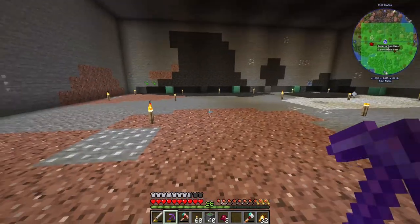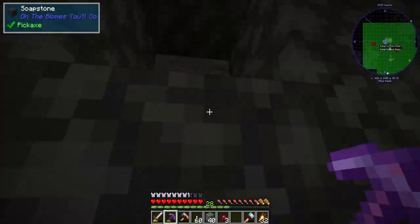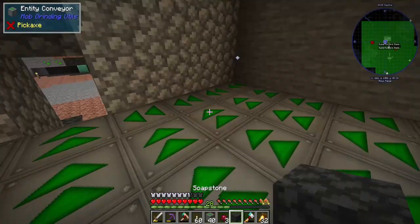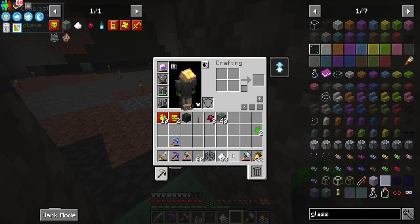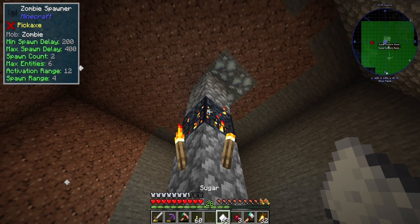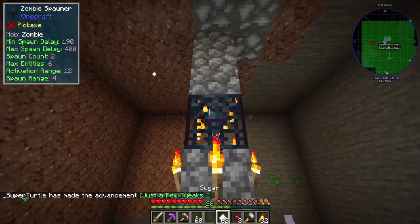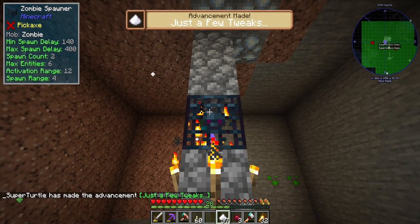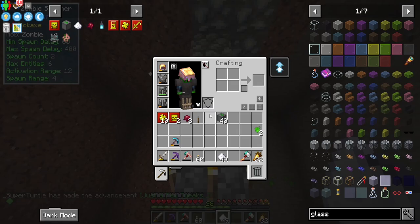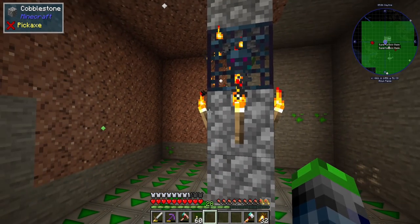I need to grab a block to seal it — I'm not too worried about baby zombies. Let's set the minimum spawn delay to 60. I need the fermented spider eyes — spawn count is now five, maximum entities is six. Let me grab those, teleport home so we don't die, then take our lever and activate it.